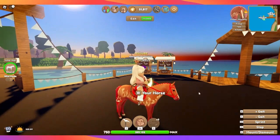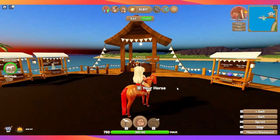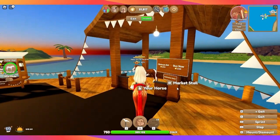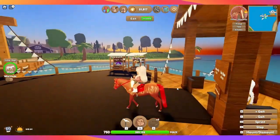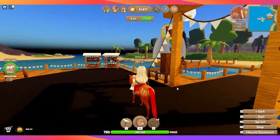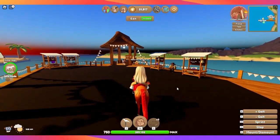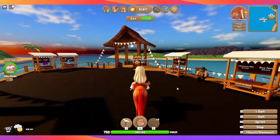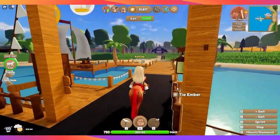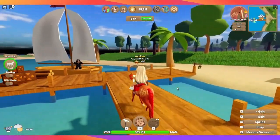So I saw this infernal horse for sale at somebody's market stand for 45,000 coins. I spent a lot of my coins and today I was working on getting them back up. The infernal horse is extremely rare and hard to get because you can only get it on Volcano Island, and it can actually go into the lava on Volcano Island. So let's go take a look.